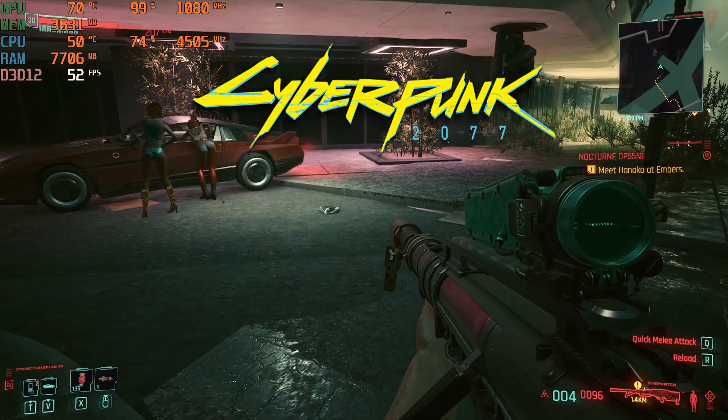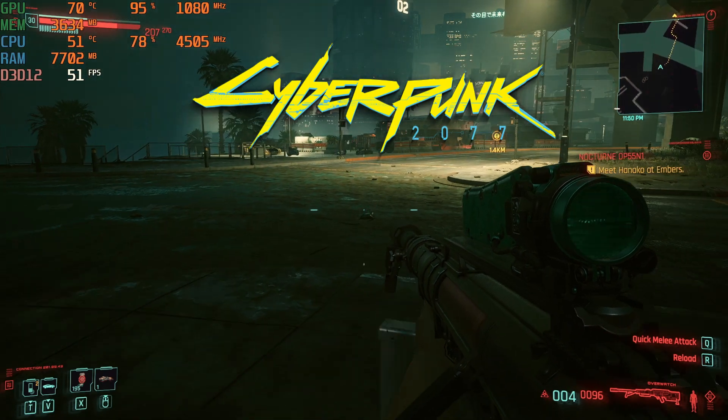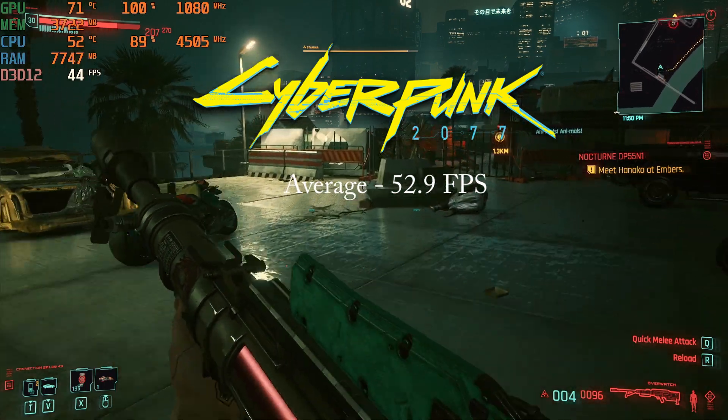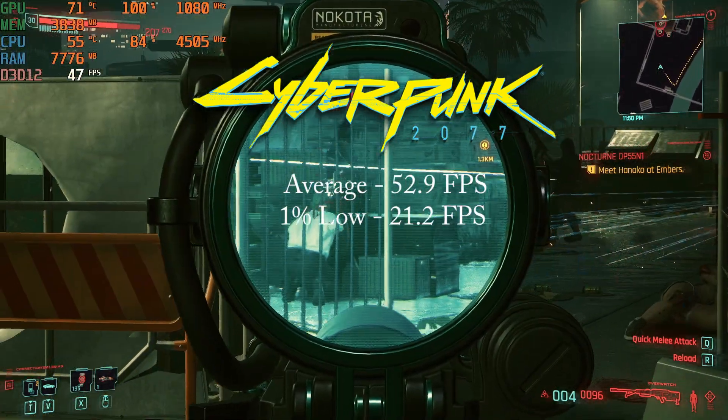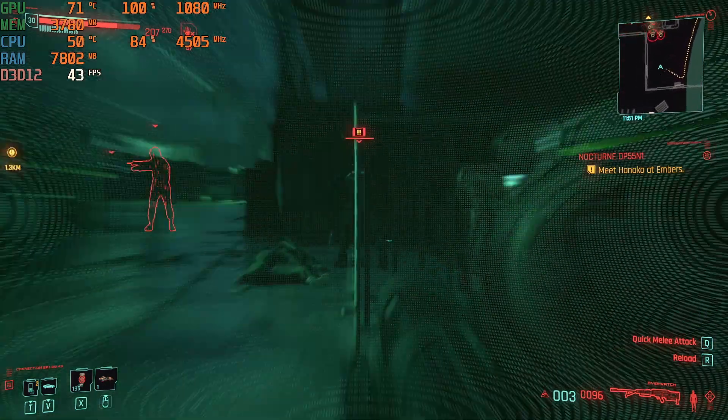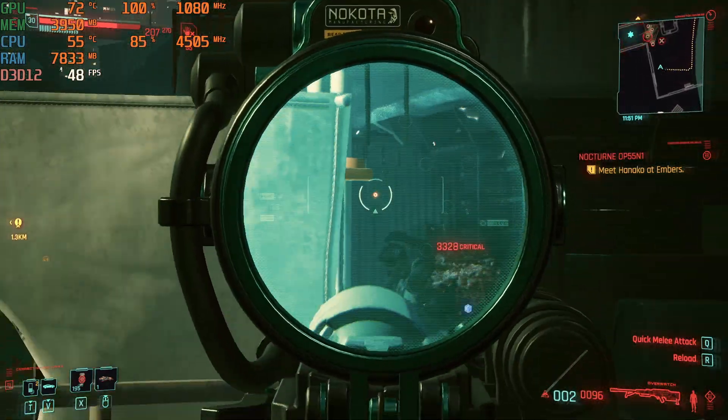Cyberpunk 2077 version 1.23 on the medium preset with high textures got an average of 52.9 FPS and a 1% low of 21.2 FPS. This game is tough to run well without newer hardware, but it ran a bit better than I was expecting — maybe those performance patches have helped.